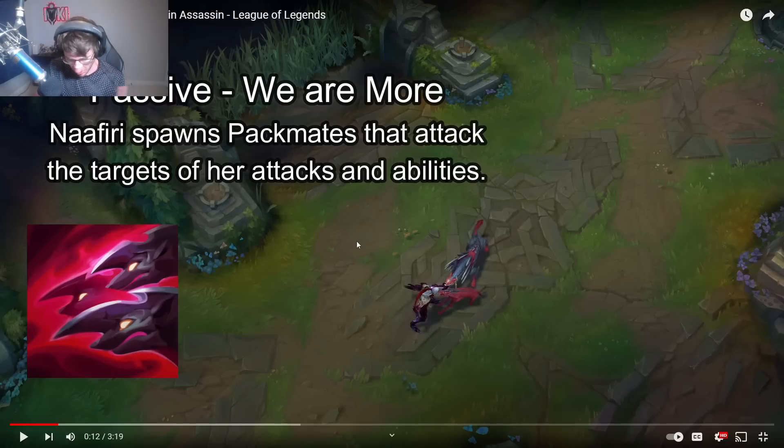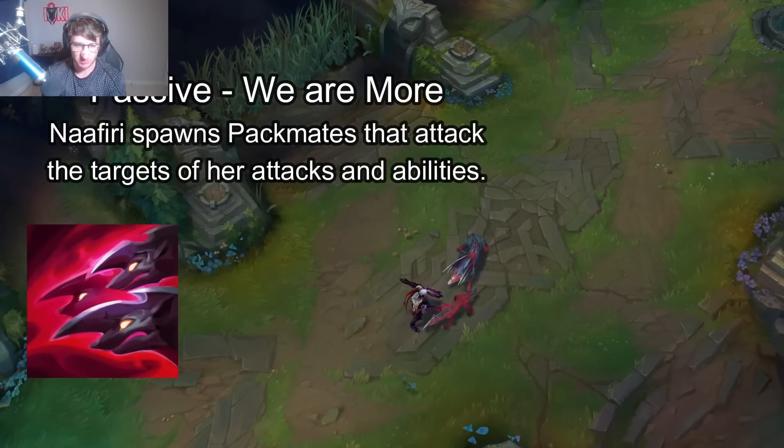So the passive is 'We Are More' — Nafiri spawns pack mates that attack the targets of her attacks and abilities. Pretty simple. So when she attacks someone she spawns a pack mate.